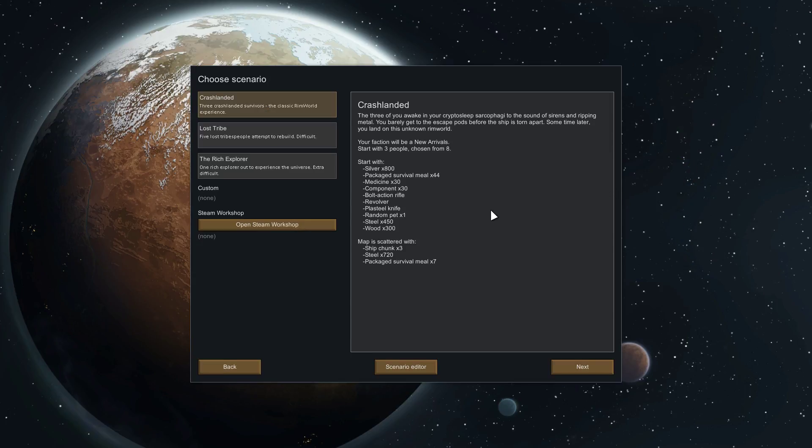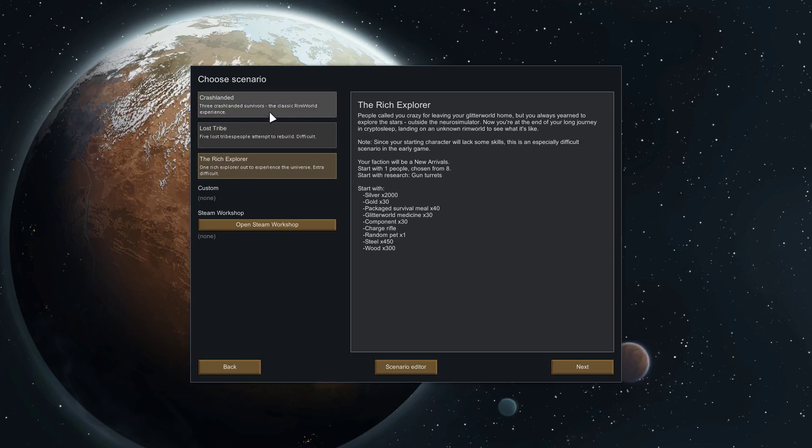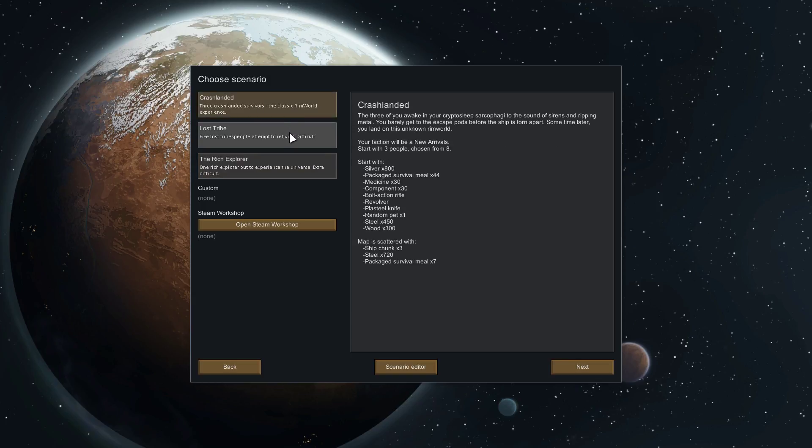So I thought we'd do a video just for YouTube, so we'll go ahead and make a brand new colony. There are different scenarios you can pick — this one's the easiest, Crash Landed. This one's the hardest: you get a lot of money but you don't really have a lot of other stuff. So I figured we'll go ahead and try Crash Landed, that should be good enough for us.